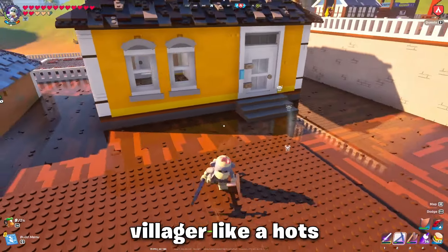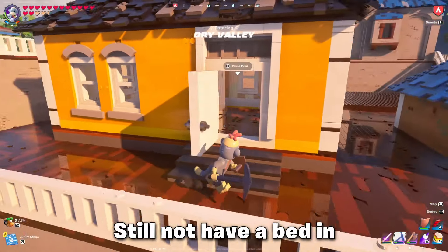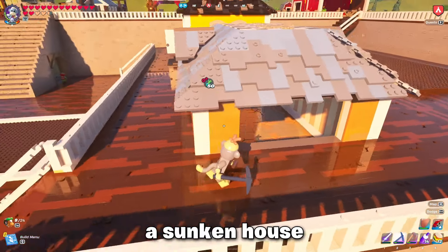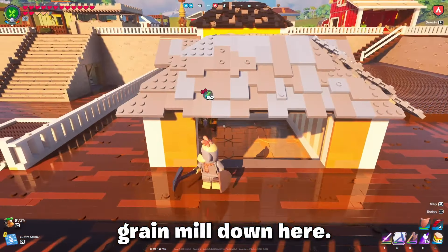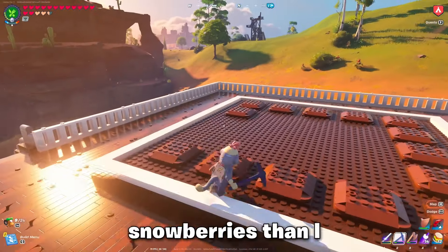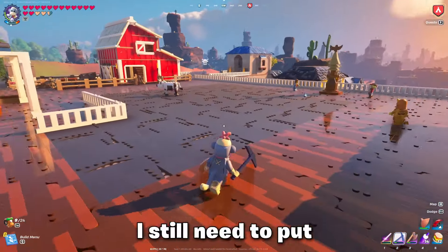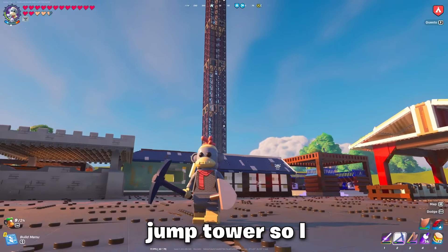Down here I have two villager huts that are identical from each side — still don't have beds in them but I only recently made them. I have this house here — it's kind of fun, like a sunken house, sunken into the ground, where I have my grain mill down here. I have more plots because I realized I need more snowberries than I currently have, so I'm building more snowberry plots down here.